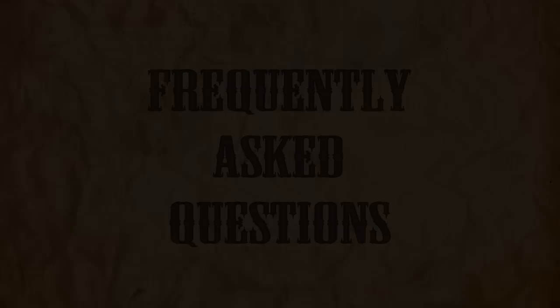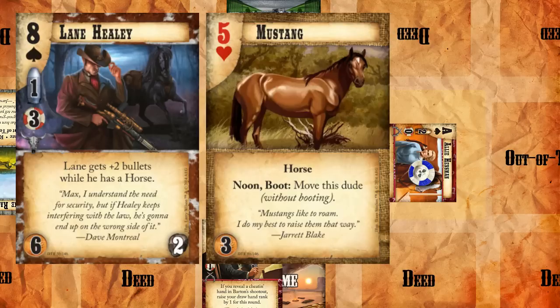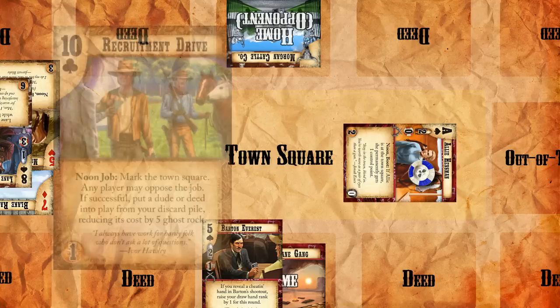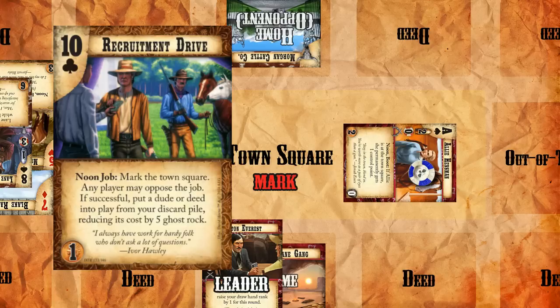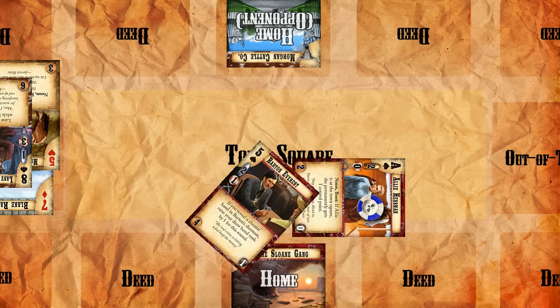Another quick example shows how we might be able to use jobs to get some of our dudes out of vulnerable situations. In this situation, we've used Allie Hensman's ability to gain a control point, but we're worried that she's going to get attacked by Lane Healy once he moves in town with his Mustang. For this reason, it might make sense for us to play our Recruitment Drive. We're going to mark the town square, and since Lane is out of town, he isn't adjacent to the town square, making him ineligible to oppose our job. This is going to let us complete the job and hopefully send Allie home-booted along with all of the other dudes in our posse.